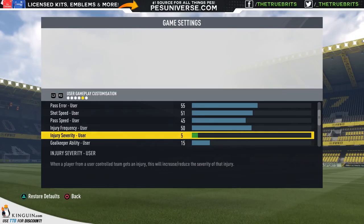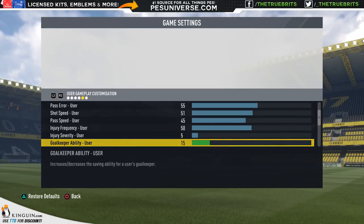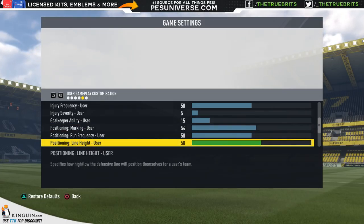Now they've put goalkeeper ability down to 15. This had to be done because keepers in FIFA 17 are ridiculous — they will save everything. At 15 it's reduced, but animations like two-handed saves still occur; reducing the effectiveness of those saves is key, especially because the compressed lines make tough chances occur in the first place. If it's too easy and I'm scoring a lot of goals I will adjust it up. Marking is at 54 — they've tested it and feel it gives a good variety and balance. Run frequency staying at 50, line height at 58.